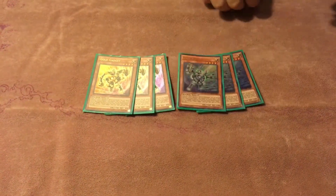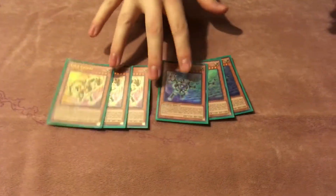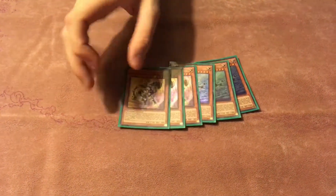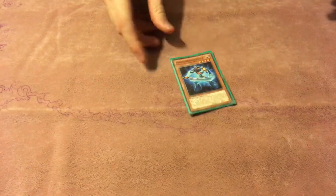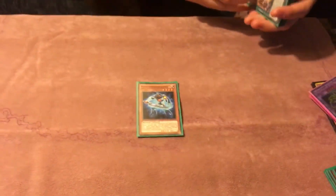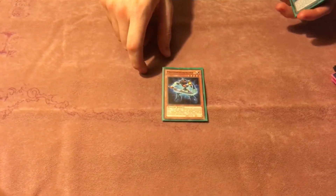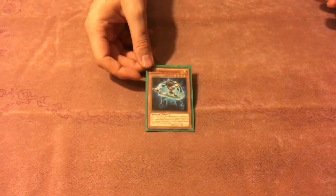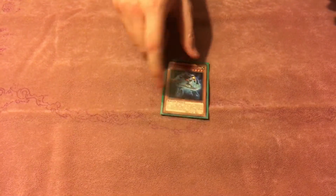And the supporting cast — three of each gadget. Absolutely staple. If they get hand-trapped, your turn pretty much ends, but you need these to make your first-turn plays. And then my tech, the Foten Drescher, because it's foreign and it's really good to open with. If you don't have a gadget, you can make the Tsukiyomi or the first-turn XYZ. And if you do open the gadget, then you have a first-turn Decode or Summon Sorceress, so it's really good.